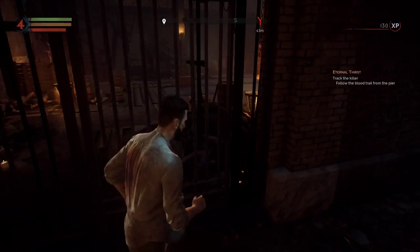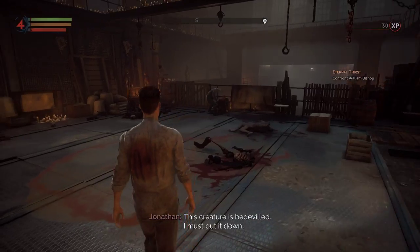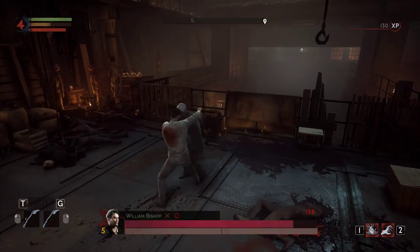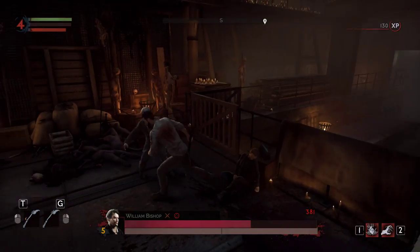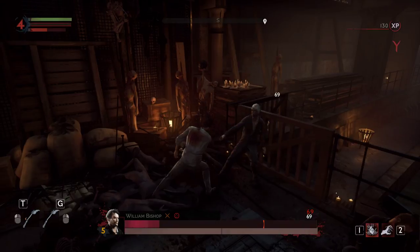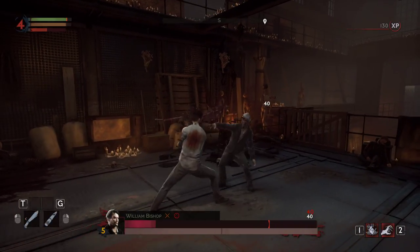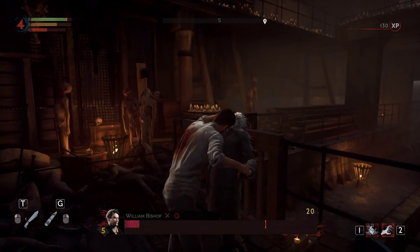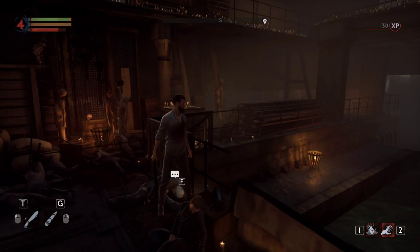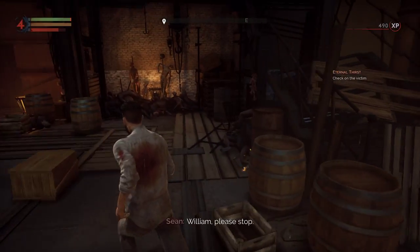Hey, what's going on here lads? This creature is bedeviled — I must put it down. I don't think there's a peaceful solution to this. Whoa, that's uncalled for. Can we take his blood? Oh yeah! Use bludgeon. Okay. William — oh boy, he was having quite the museum here.